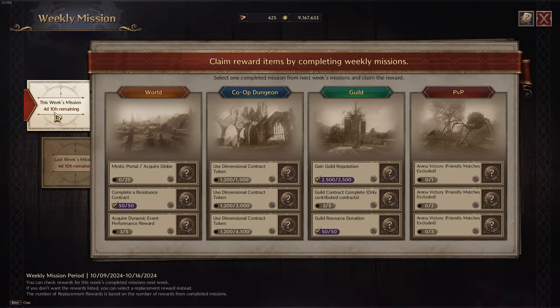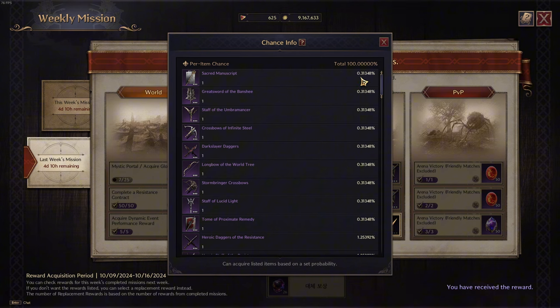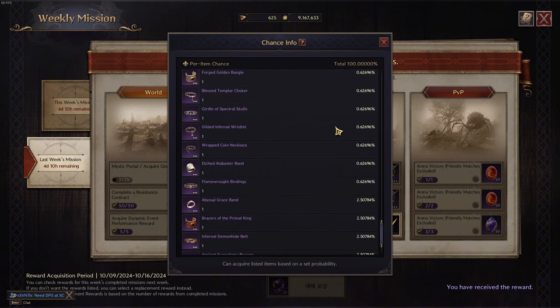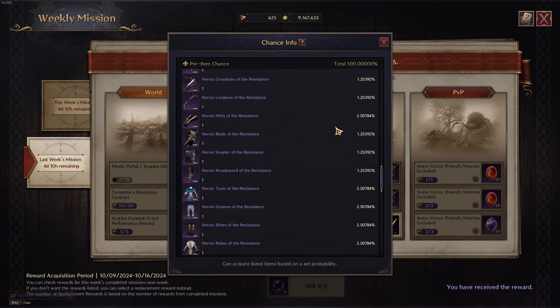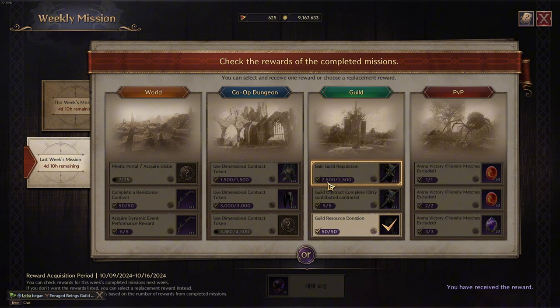You can see my last week's missions here. If you complete these within the week you have a chance to get a purple. The drops here are pretty insane — it is 100% guaranteed to get a purple, might not be what you need, but at least it is a purple item to fill out your books. Just do your weekly quests.